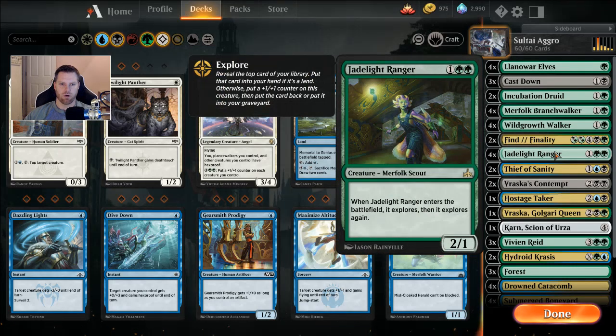Four Jadelight Rangers — one and two green. It's a 2/1, and when she enters the battlefield she explores twice. Even if you get two lands, it still triggers Wild Growth Walker twice. It kind of looks like she's wearing overalls — like the farming merfolk who went out, got a couple of swords, and decided to explore.